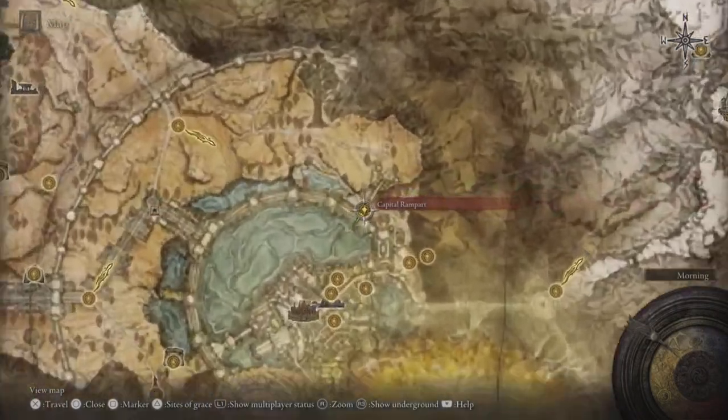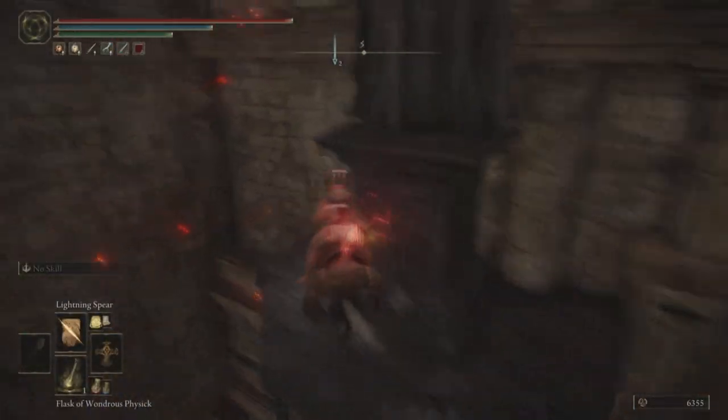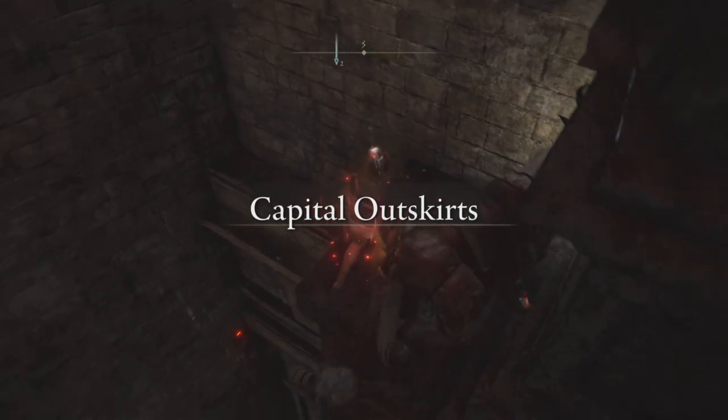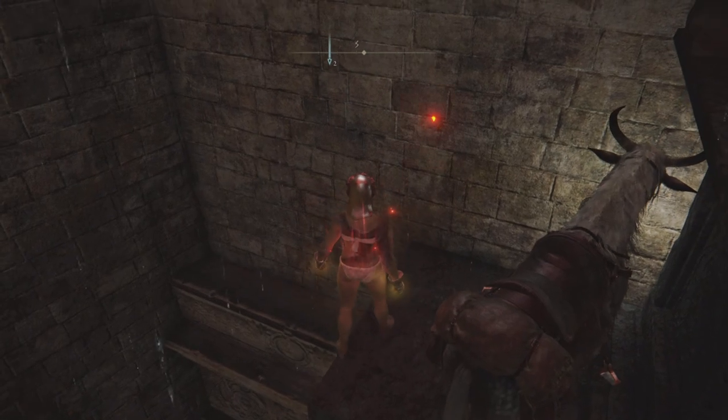This is the last area I'll show in this video. Head to Capital Rampart Grace in Altus Plateau and jump on the platform right here. This setup is similar to the first area — just get as close as you can to the ledge and take off any necessary equipment to see your feet.